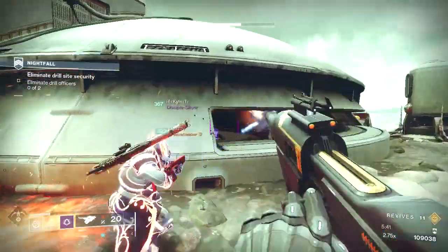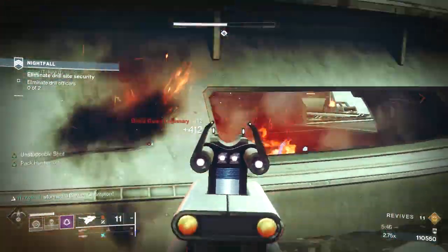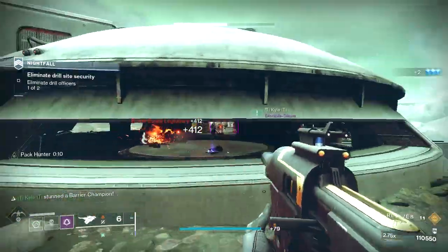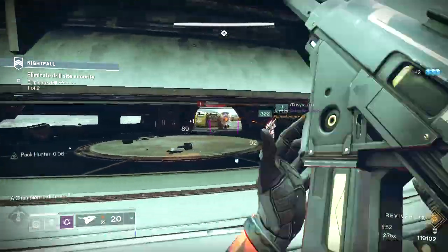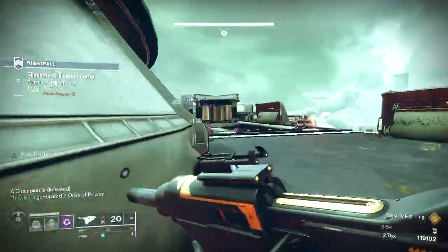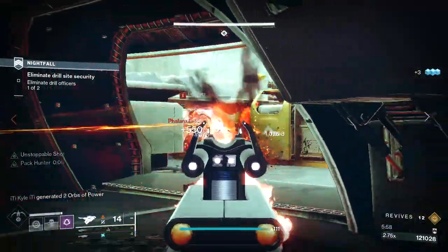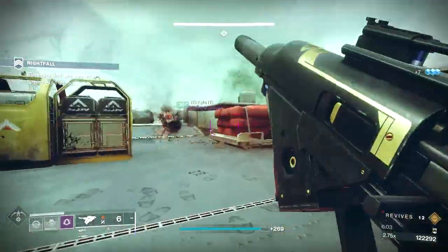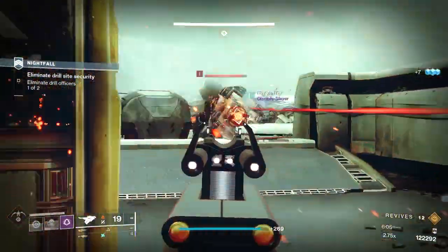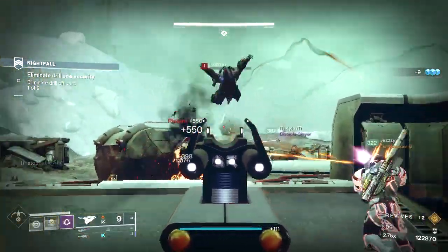Filthy Lucree are obtained through completing playlist activities. The more difficult the activity, the more progress earned, making Trials matches and Nightfalls the most lucrative activities to farm for this. For most Guardians, Nightfalls will be the best means, as you can easily speedrun through many of the mid-level Nightfalls within just a couple of minutes.